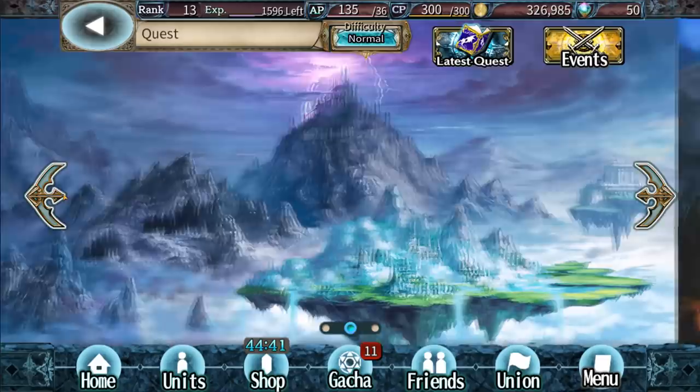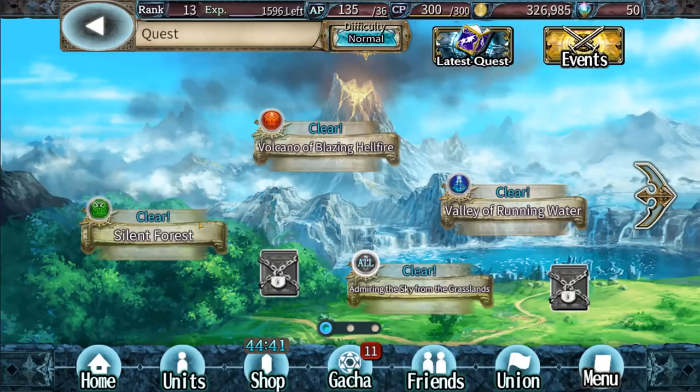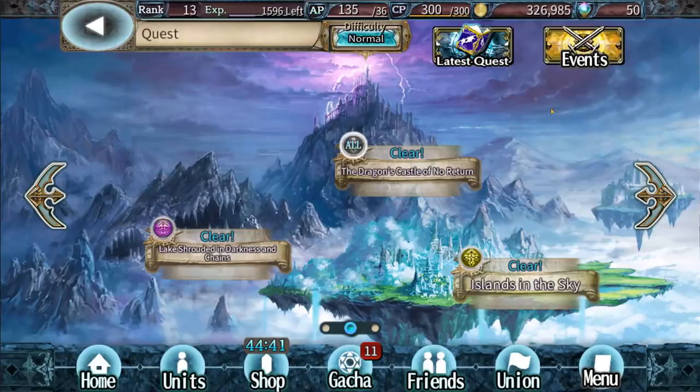Let's go ahead and jump into combat. Pretty normal hero collector — you're going to go from campaign node to campaign node. The cool thing about these campaign modes is they're all monocolor. So right here it's going to be green, so you're going to bring all fire characters, water characters — or of course you don't have to, but that does absolutely help you when it comes to clearing these stages. There's normal all the way up to expert difficulties.